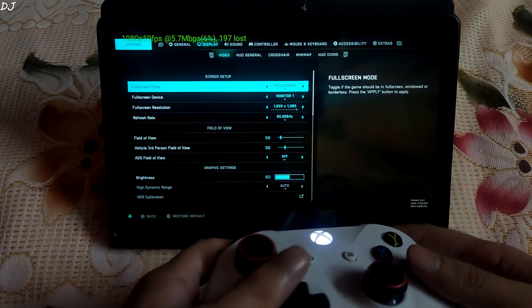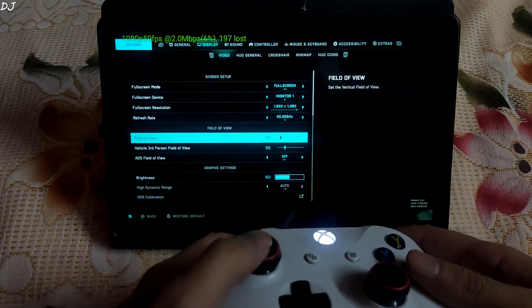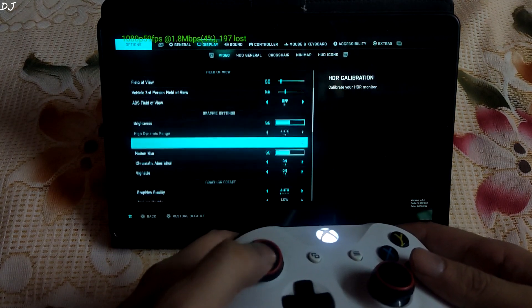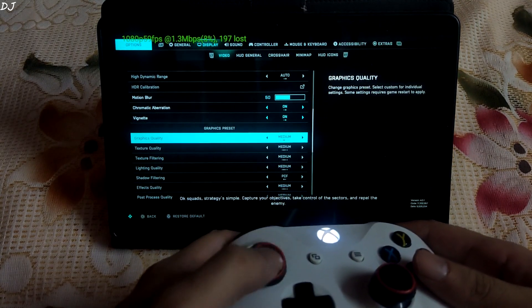These are the display settings — full HD resolution. Scrolling down to Graphics preset, it is set to auto, which is low. I will just check with medium.